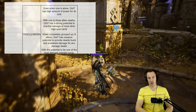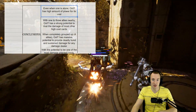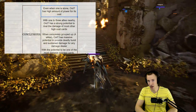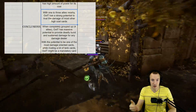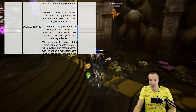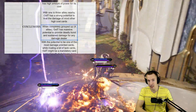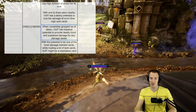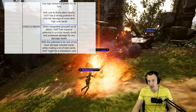My conclusions: Even when alone, One of the Tribe has a high amount of power for its cost — 22 is well above average. Yes there are some cards at 25 or 20, but it has a high amount of power for its cost. With one to three allies nearby, it has strong potential to rival or frankly do more damage than most other high cost cards. When completely grouped up with four allies, One of the Tribe has massive potential to deal deadly burst and sustained damage for any damage dealer, and single-handedly has the potential to change the way you play — grouping up, being precise with crowd control and focus.